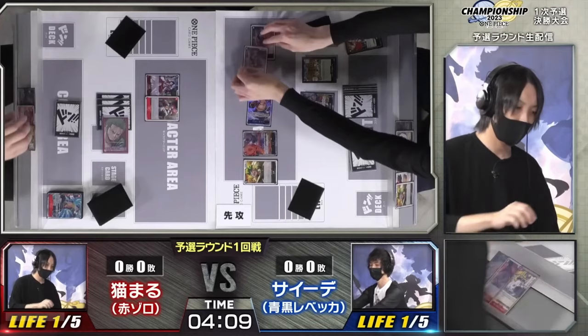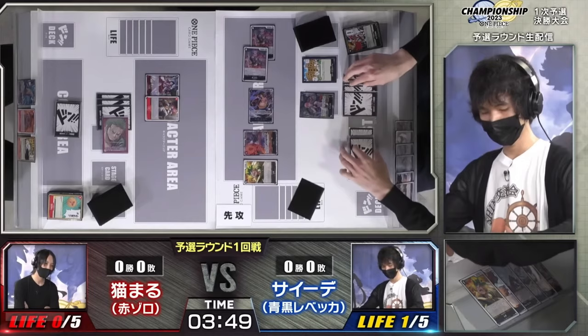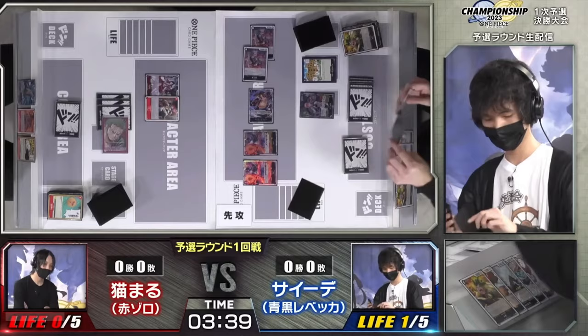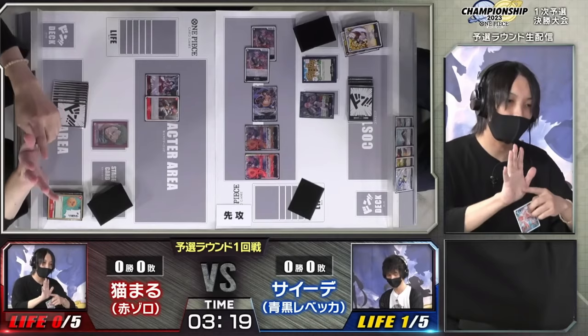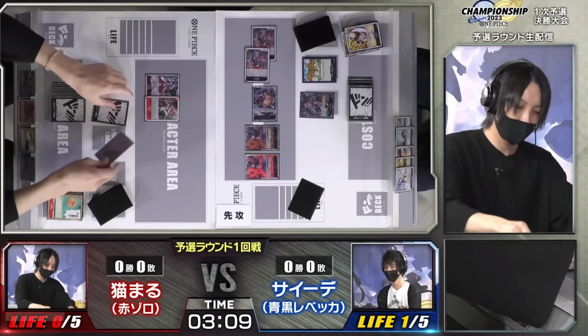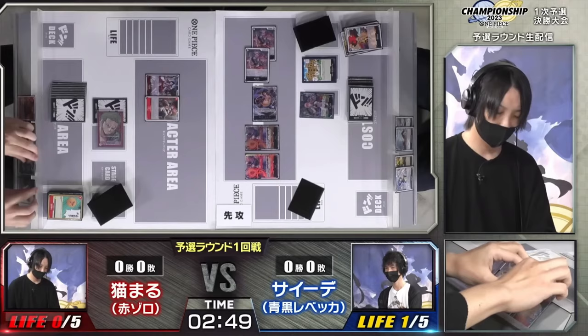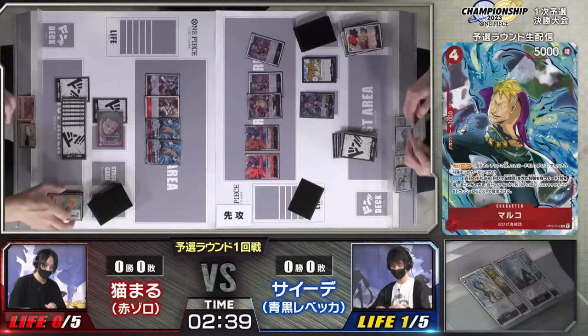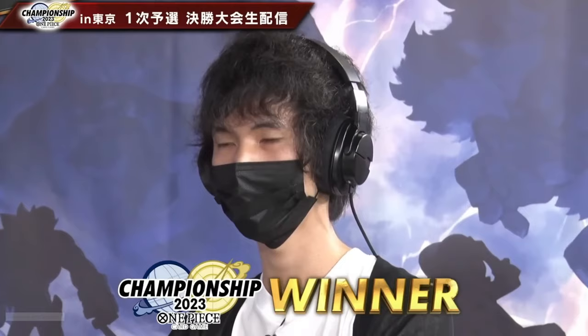Rebecca searches for Leo, then uses Thunder Sword Destruction - kills a four-or-less cost, or a six-or-less if you have 15+ cards in trash, kind of like a Brachio Bomber. His last life triggers into a Guard Point, boosting leader by 1k. He rests five to play another Sabo, draws two, discards 3000 Worlds and a blocker. With five cards in hand and two blockers on field, Rebecca closes out the game.